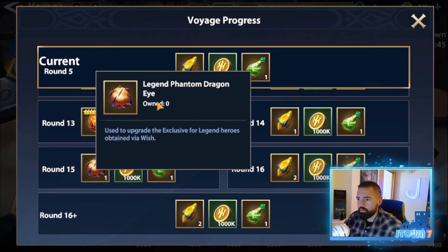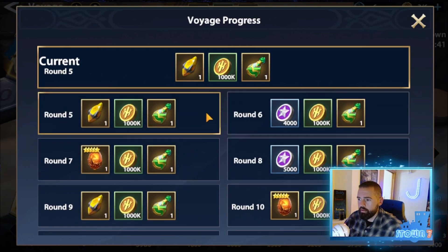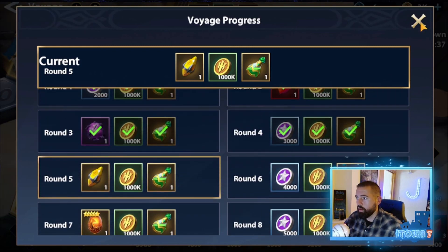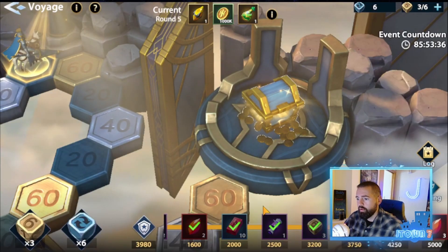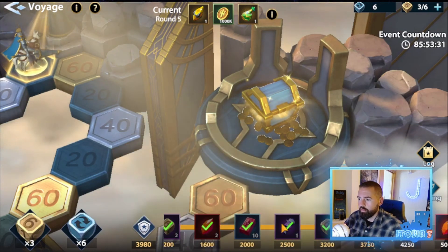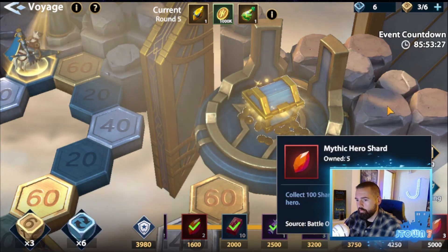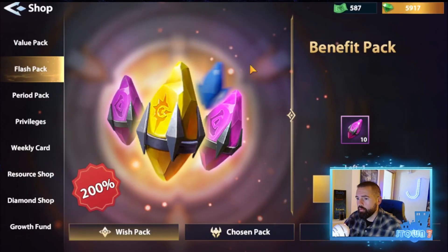This right here is also huge. As you can see, it is an investment, but there is a lot of reward potential in this event. Best of all are these mythic hero shards right here. These are long-term goals for this game — you always want to be trying to get those if they're in an event. So, just how whale-friendly is the game?